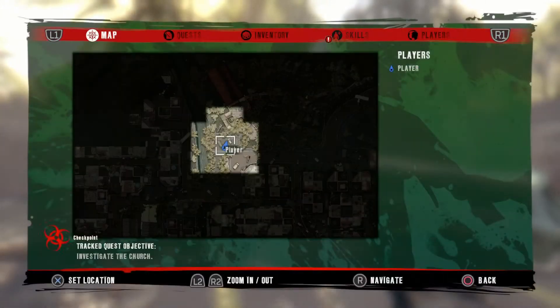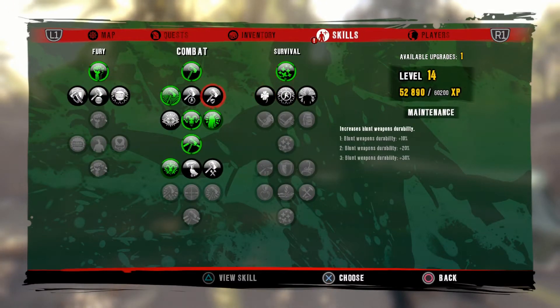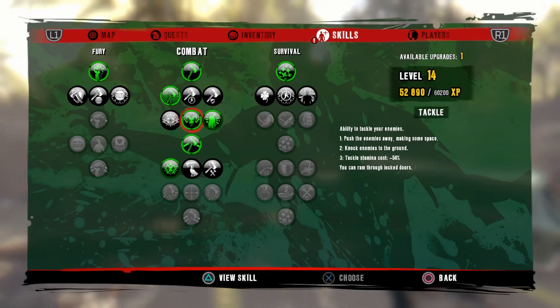Because Sam D has the skill Ram — it's a combat skill. The ability to tackle your enemies; the objective is to tackle or ram. Make some space and you sprint into them.